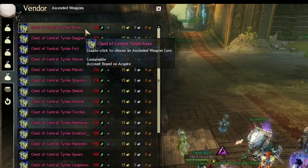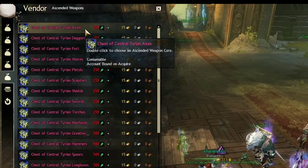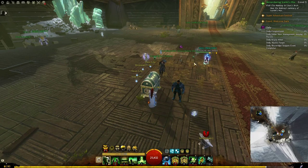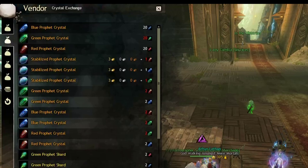Green charms can be used to buy weapons, but those weapons will only have standard stat options — they will not include things like Minstrel, Viper, or Trailblazer. The color of crystals, on the other hand, does not matter at all — they all have the exact same rewards and the exact same chance of getting a unique skin. There is no difference whatsoever.